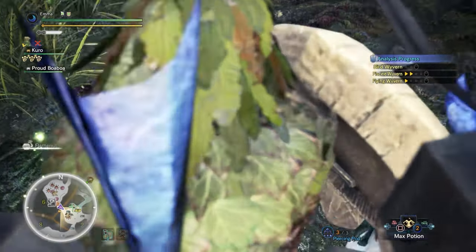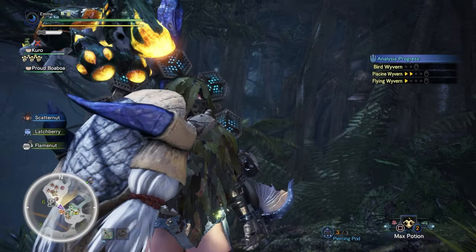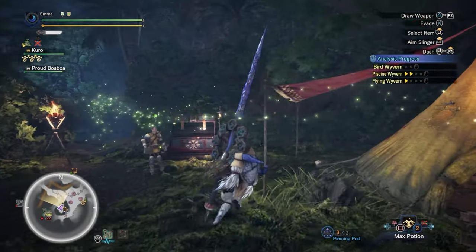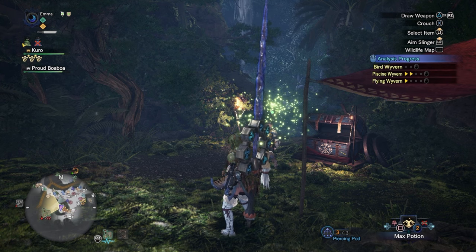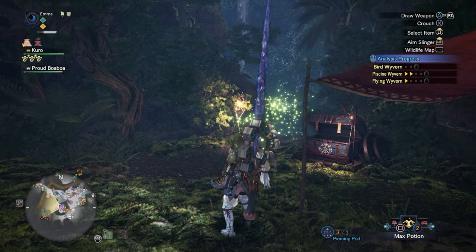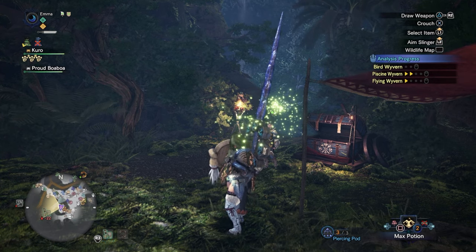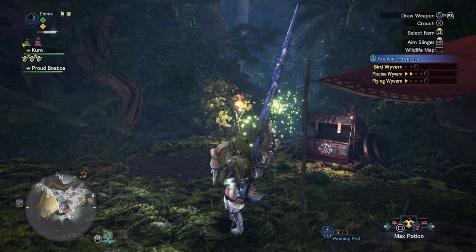I'm hunting Jagras, Tobi-Kadachi, and Pukei-Pukei because I don't want to miss out on any materials. If I hunt Anjanath too soon I may not see the lower-level monsters. Overall thoughts — I like the Insect Glaive a lot, the problem is me. I feel so clumsy with it, I'm not sure if I'm applying what I've learned correctly. But so far so good. The key question is what happens when the monsters get stronger.